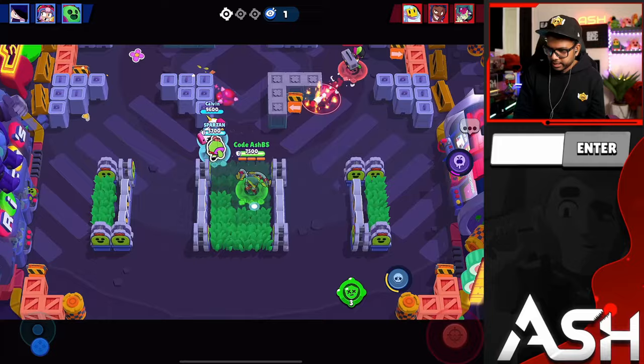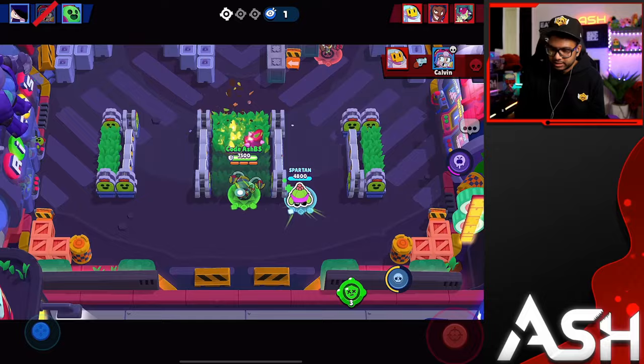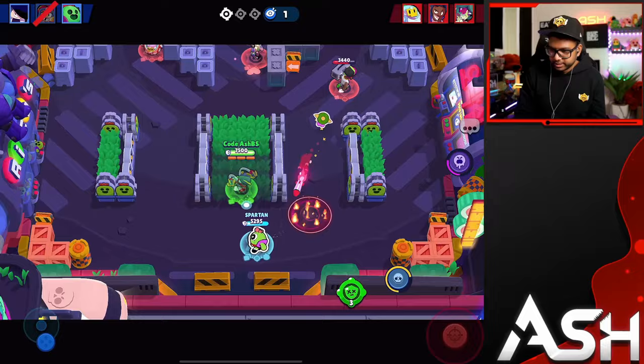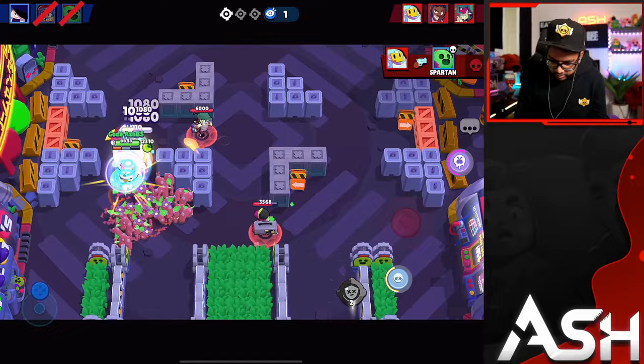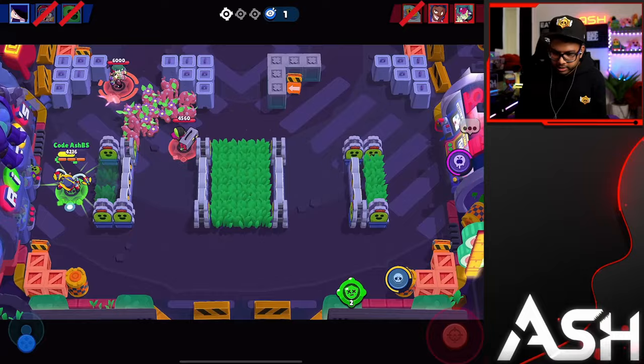It looks like Brock wants my lane — I don't know why Bonnie gave up her lane so quickly and just got destroyed. The good thing is I'm getting really close on my super, so that's the bright side. If I can dodge some shots, get close, and get my super right there — we're gonna take out the Sprout. Take my time, dodge some shots.